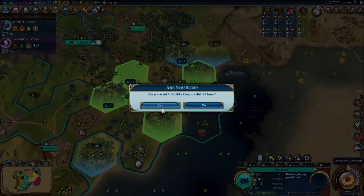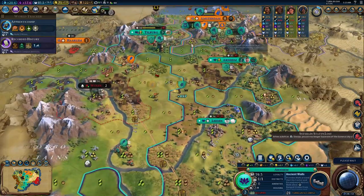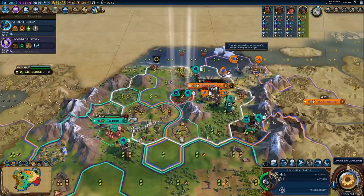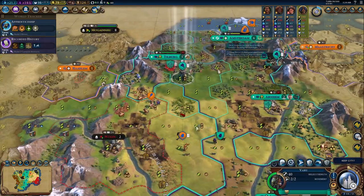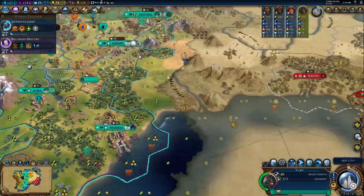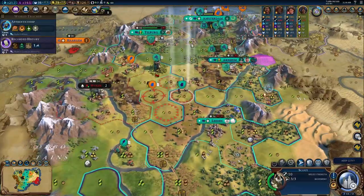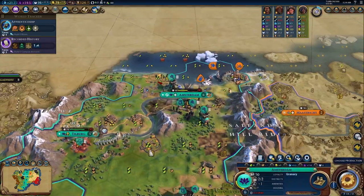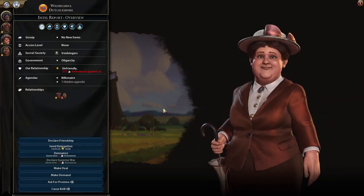The Varu is an elephant horseman replacement. It unlocks at horseback riding and requires no resources to build. They are more expensive, and they do take longer to build, but they pack a punch. They ignore zone of control, which means that you can move anywhere, although they are slower than a horseman because they only have two movement. They debuff nearby enemy units by 5 combat strength, which negates the defensive district combat bonus. And they don't require horses to build.